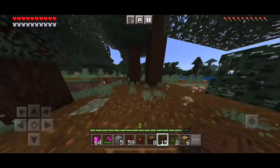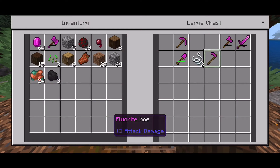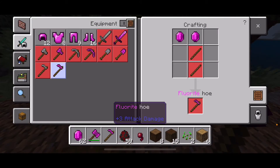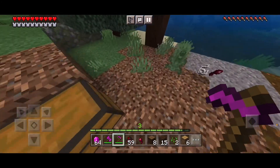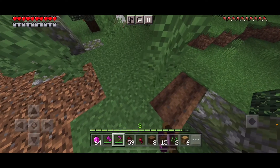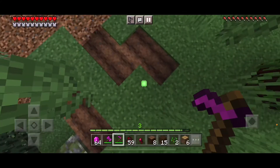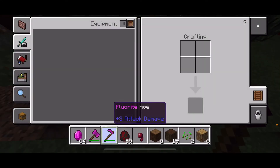We have one more thing: the Freelite hoe. To craft this, you're going to need two pieces of Freelite and two sticks. It just works — different design but works like all the other ones. Attack damage plus three. This is better than the wooden one.